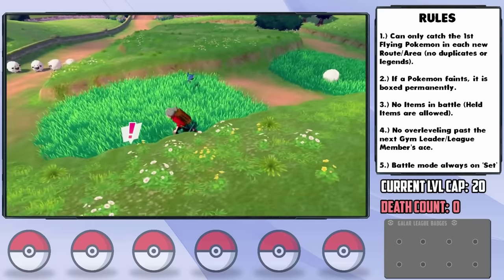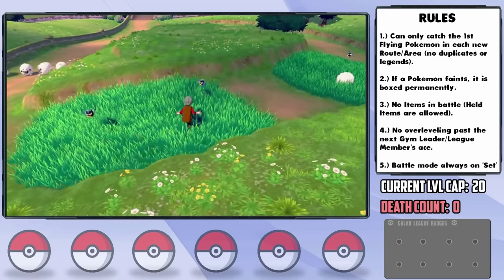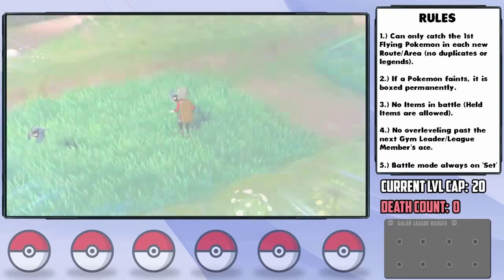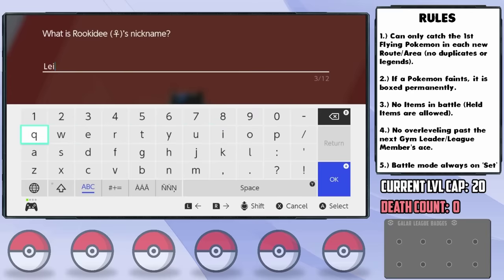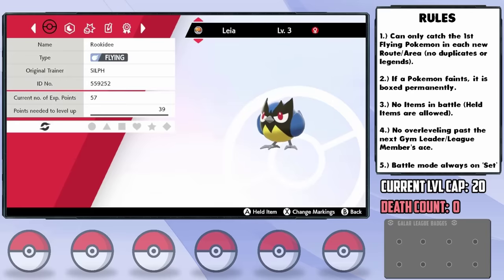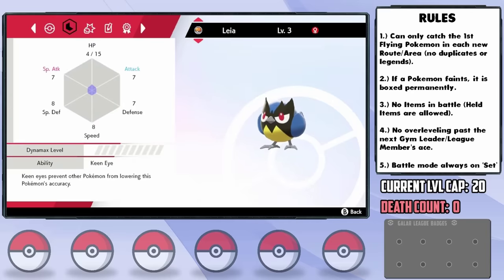On Route 1 we get our first viable encounter — a Rookidee. Its evolution line is definitely one of my favorites in Gen 8, making me really excited about this catch. I nickname her Leia, and she ends up having a modest nature — plus Special Attack and minus Attack. We are really not off to a good start here.